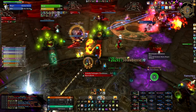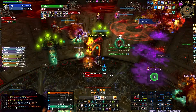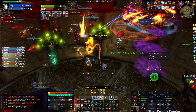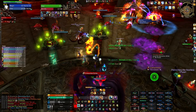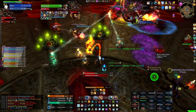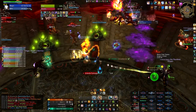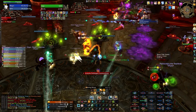If you choose to use 2 tanks, have Tank A start on Primordius and Tank B tank the first 2 Viscous Horrors. Before the 3rd Viscous Horror spawns, make sure the first 2 are dead, then make a tank switch by having Tank B taunt the boss and Tank A pick up the next 2 Viscous Horrors. Basically, Tank B gets Viscous Horrors 1 and 2, Tank A gets 3 and 4 — rinse and repeat.